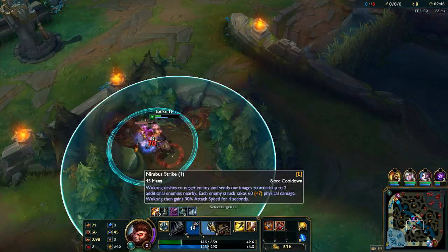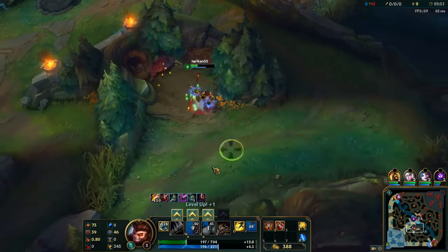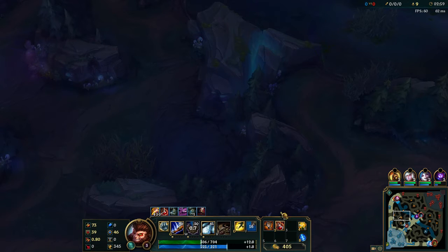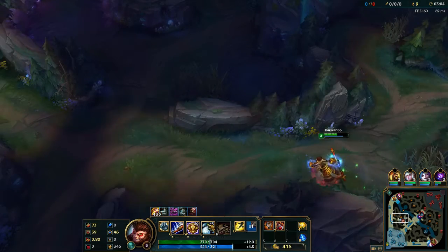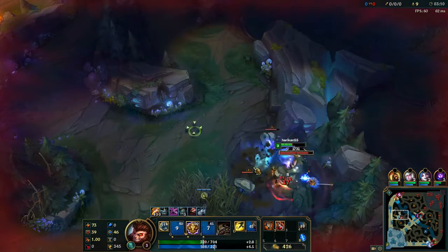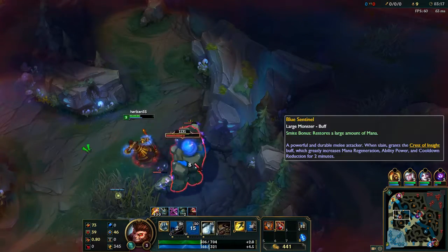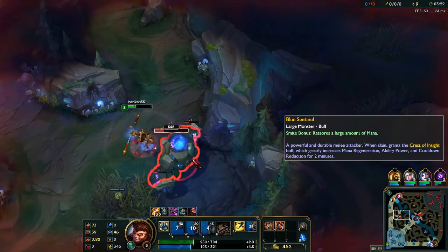Your E is Nimbus Strike. Wukong rushes at a target enemy and deals damage, also hitting two nearby other enemies. Additionally, Wukong gets bonus attack speed. This is what we're going to max out first — it's what we're going to be using as our main source of damage throughout the game. It helps with clearing the jungle because of the bonus attack speed and the AOE damage from hitting multiple things.